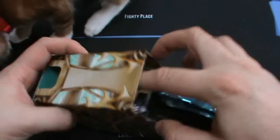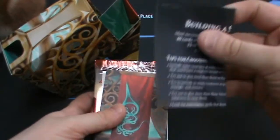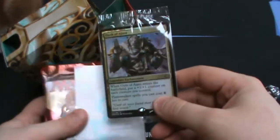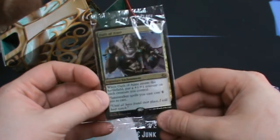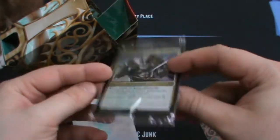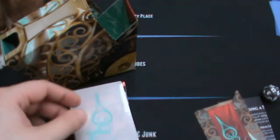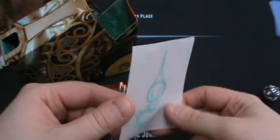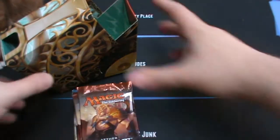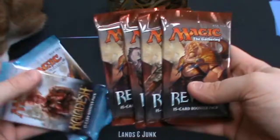Stevie is going to help me — or hinder, probably the latter. In the pre-release packs you get a standard die, building instructions, a divider, and a foil timestamp promo that can be mythic or rare. There's also a little decal you can fit onto windows. And then you get 6 boosters in the sealed pack — in this case, because it's the second set, we get 4 Aether Revolt packs and 2 Kaladesh packs.